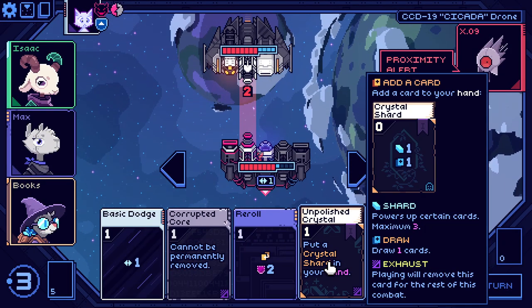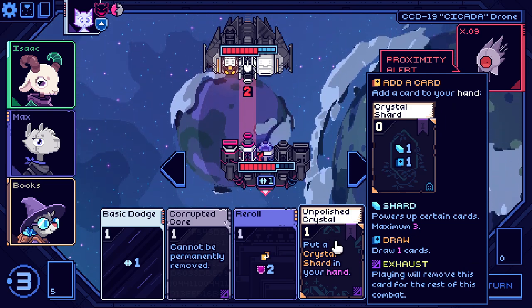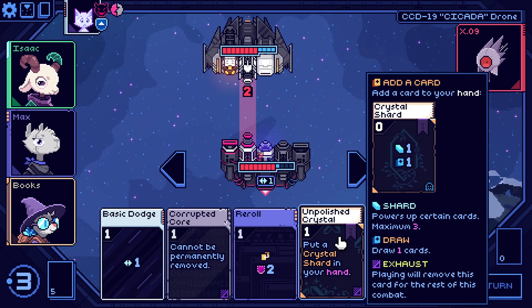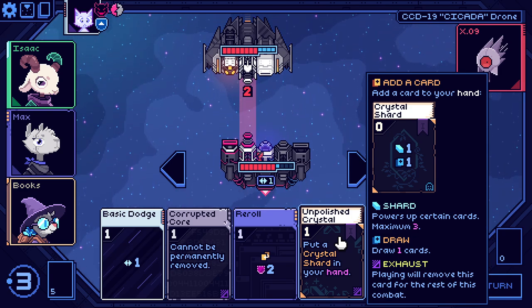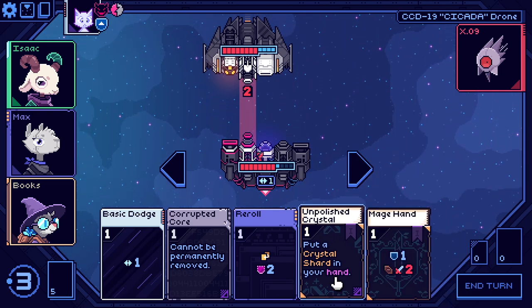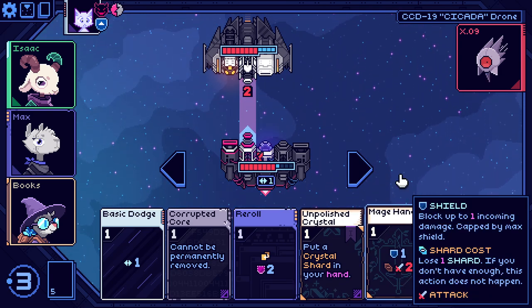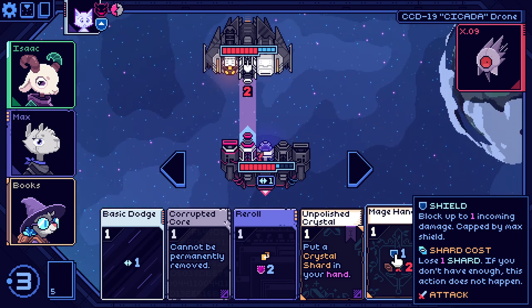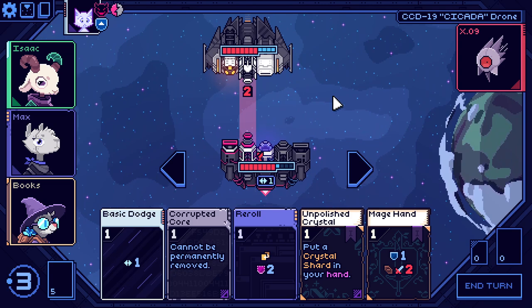A very important thing with Books is when you get your unpolished crystal card, make sure you play it. This adds a crystal shard to your hand and it stays for the rest of combat — it's your only default way of getting shards. If you don't get this, then mage hand just kind of sucks. Maybe the fact that I have mage hand, which comes with a shield, was a good reason to get rid of my block instead of one of my basic attacks.